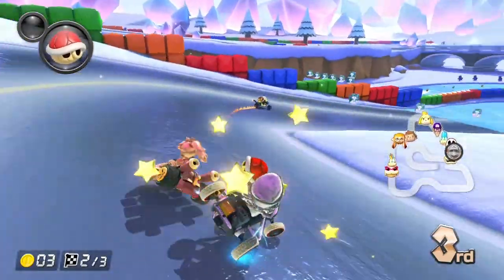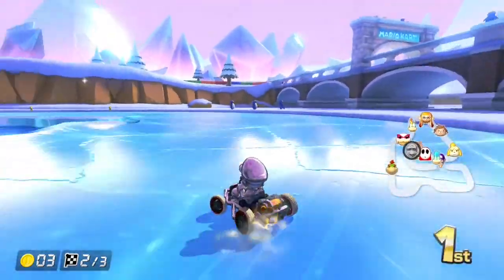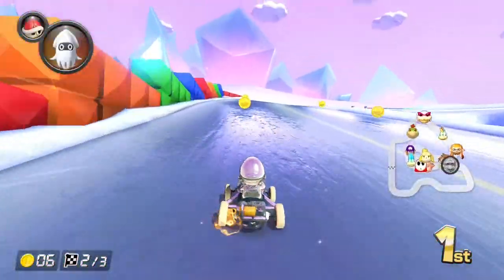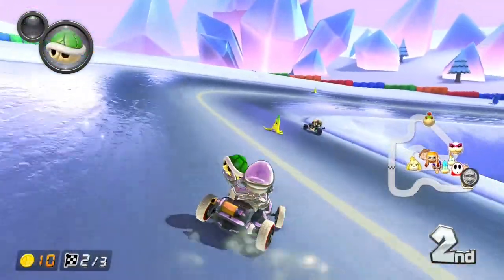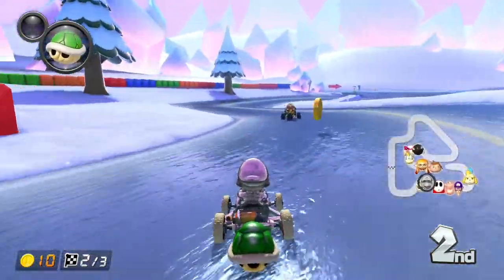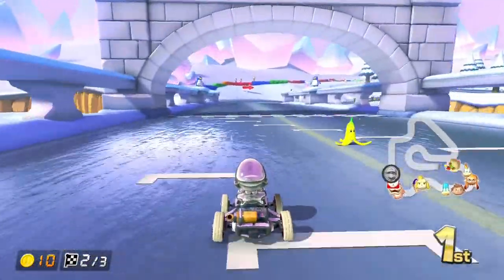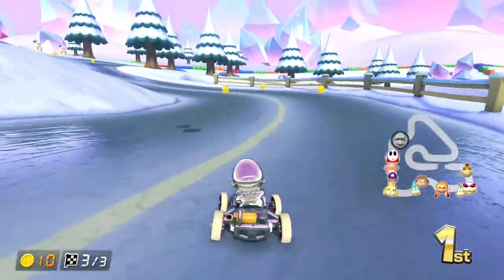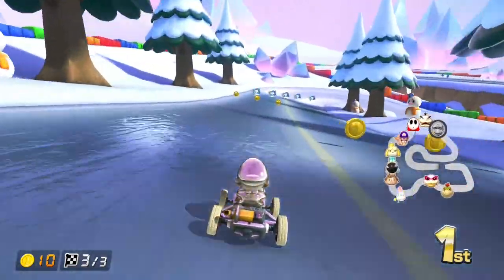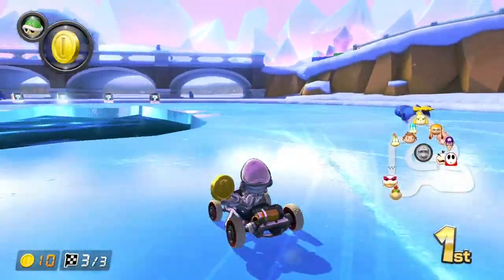We're gonna mess him up because he's trying to pull away. Got a double boost off of this. Grab some more coins — coins are important. There are 10 coins max. The coins give a little speed boost — or rather they increase your top speed a little bit. It's good to have them as high as you can get them because if someone else on the track has 10 coins, odds are they're gonna pull away.